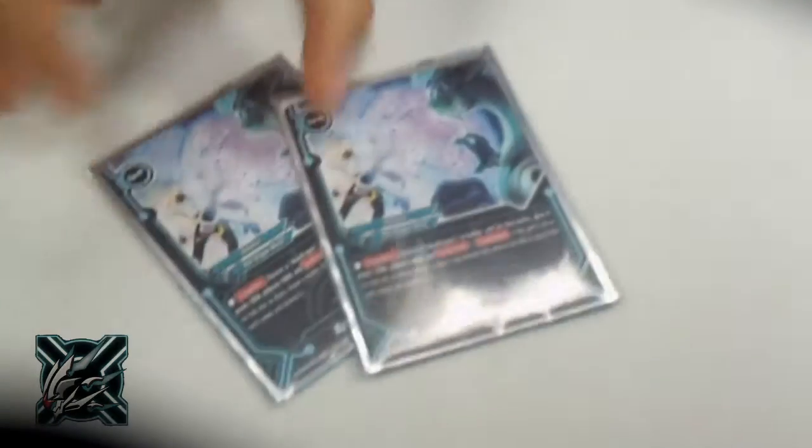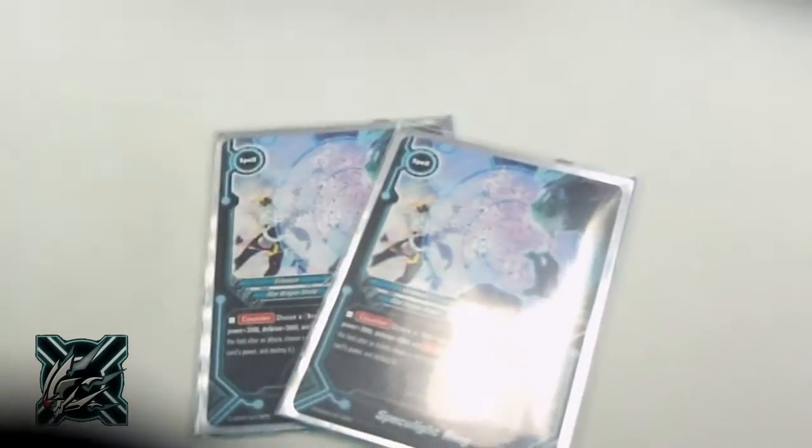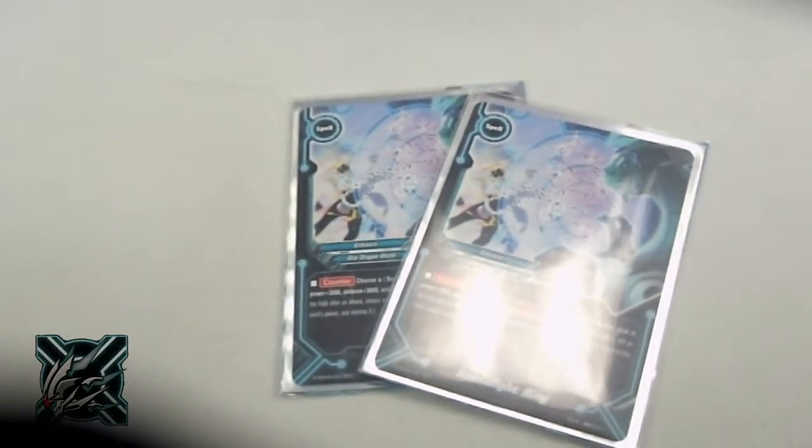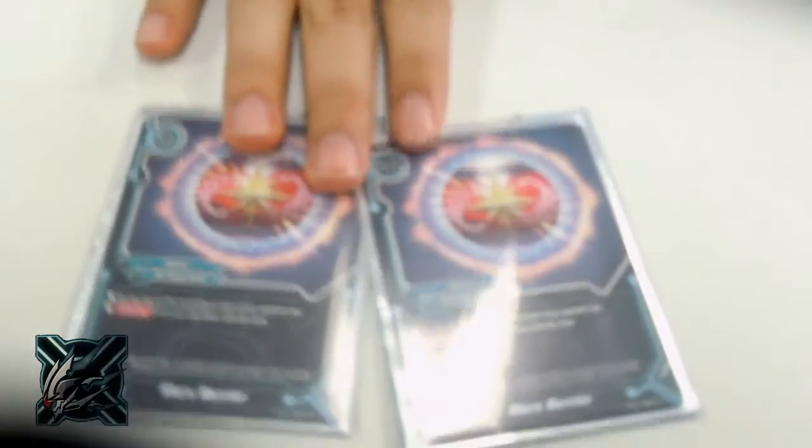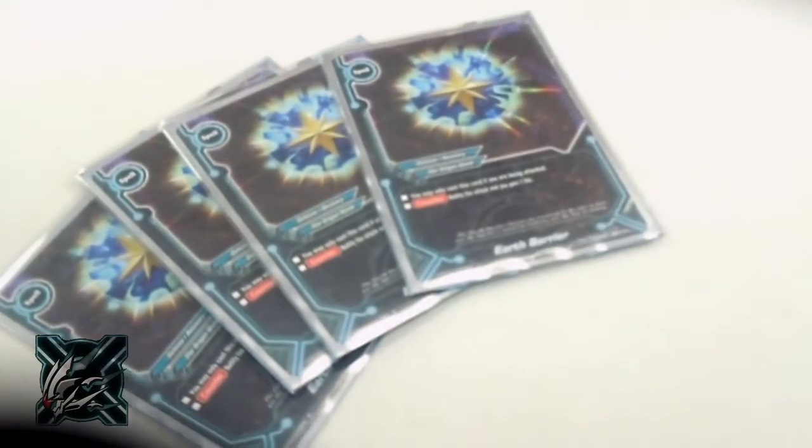For defense: 2 Speculite Rings — 3k/3k, very OP. 2 Mars Barrier, because a shield whenever is OP. And then 4 Earth Barrier — using it is OP.